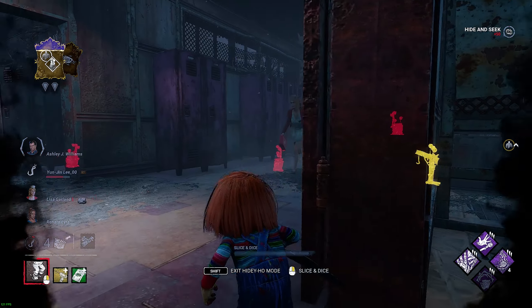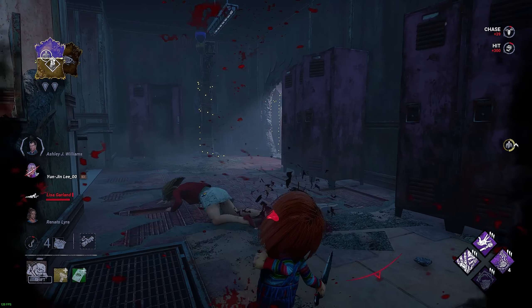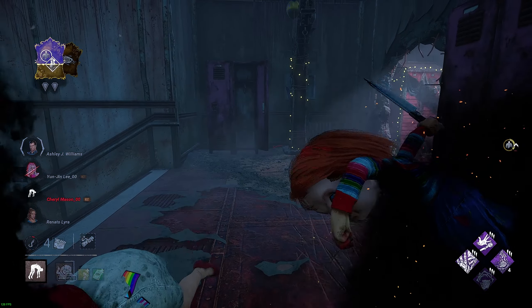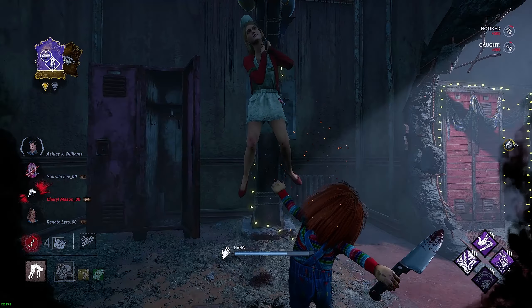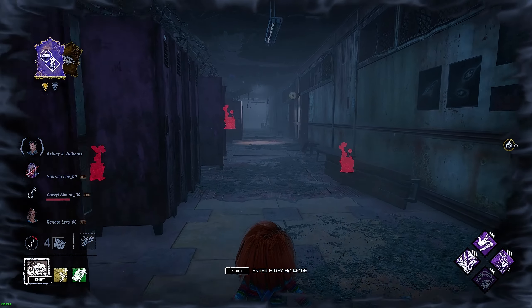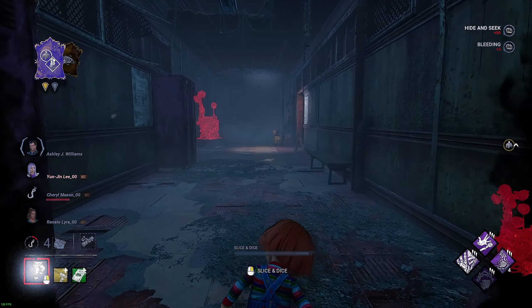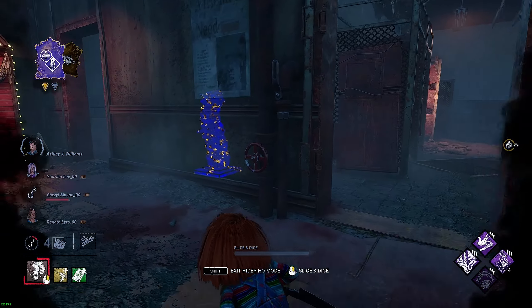Oh, we did take an item. Where are they? Nobody's downstairs, so they're all upstairs. Oh, there we go — will they run this way for the save? They are. Let's jump scare them. Hi-ya! Yes! I took your item and I scared the crap out of you, and you've DC'd.